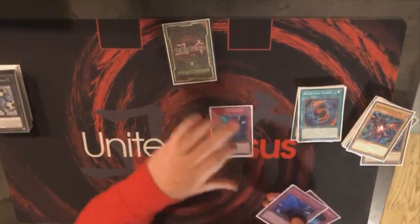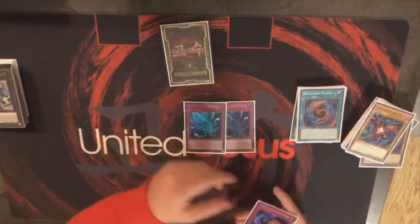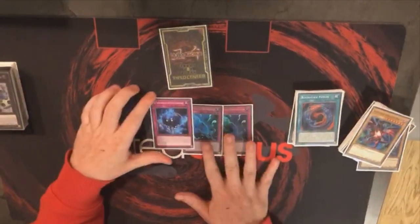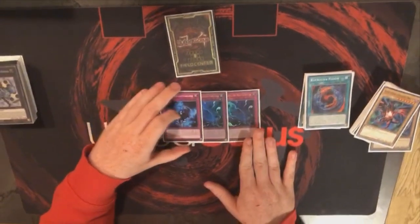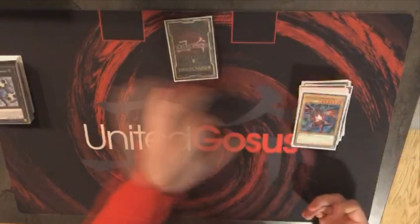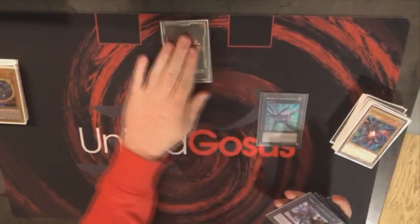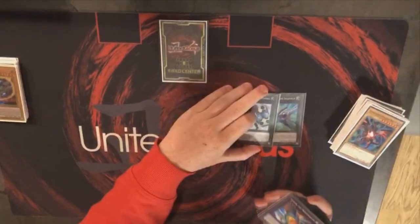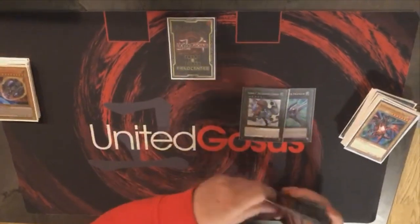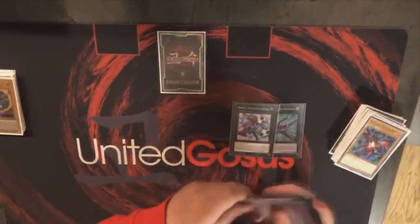For the few traps: the two Fogblades. One is essential for the combo, the other you can search with Silent Boots. And then Shadow Brickending, which is also essential for the combo. For the extra deck there's of course the Astral Force targets, Engineer and Smasher. If you have Astral Force, you're going to Smasher. I haven't lost any game where I resolved Astral Force.